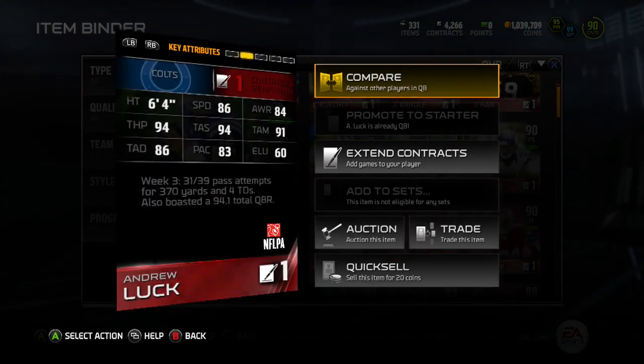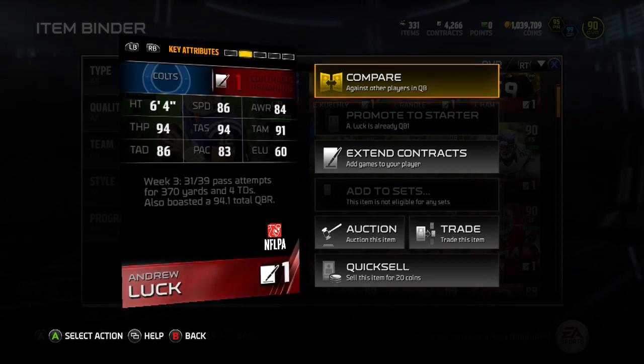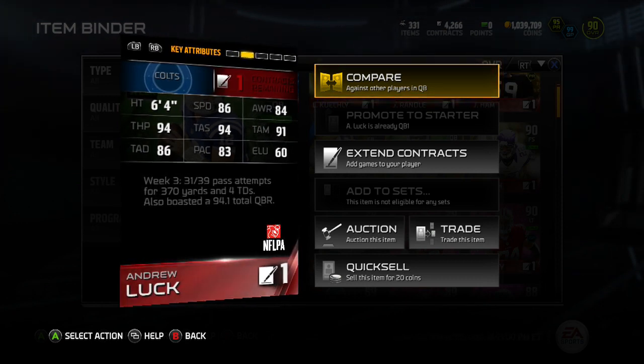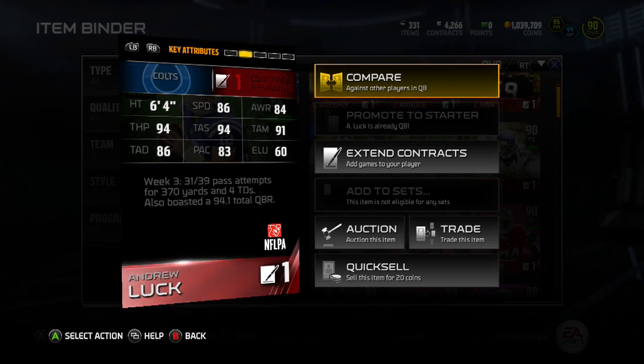What's going on guys, Stiff here today with the Mutt Player Review. Today we're going to be going over Andrew Luck, 91 overall, Team of the Week edition. Let's go over some of his stats.